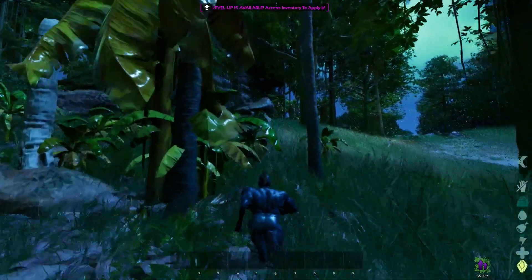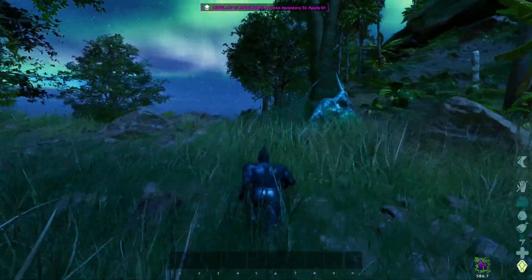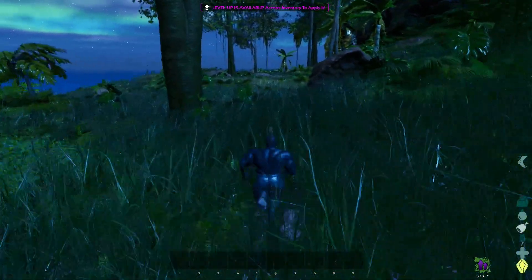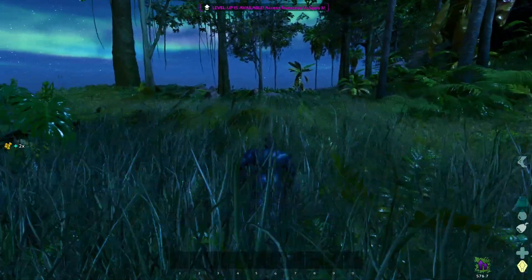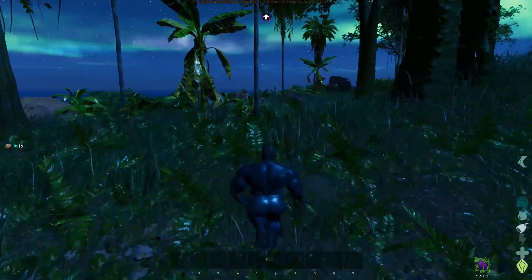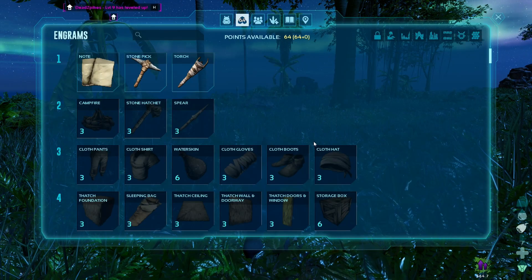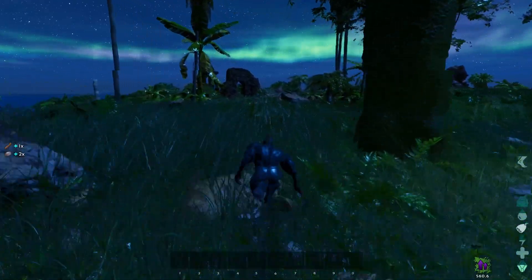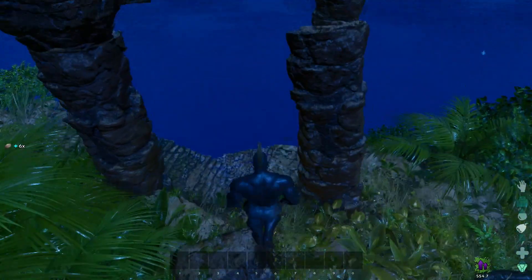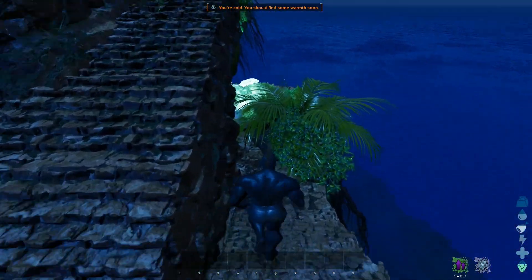We're going up the hill here, again collecting berries while we're running just so we have a little bit of a food source. Run around this rock to the back side — this is going to be our big explorer note. That first note we grabbed was a 2x explorer note; this next one we're grabbing is like a 3x or 5x, and they stack together. Since I'm out of stamina here, it's a good time to level up. I put stamina up to 800. I personally only go up to 200 stamina and 200 health, and pretty much the rest goes into weight, with a little bit of fortitude.